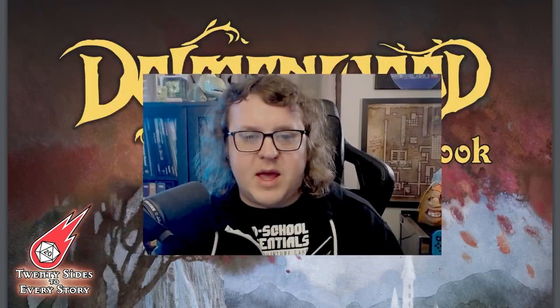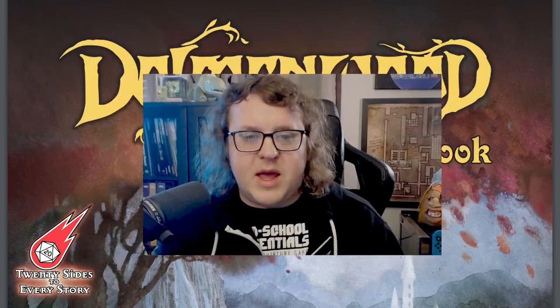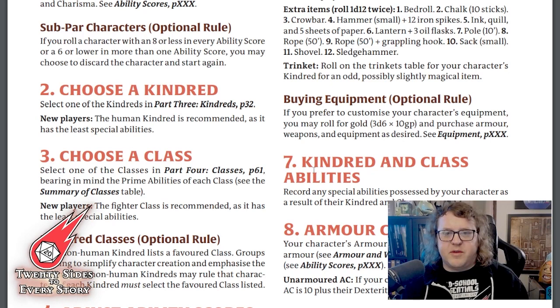Let's begin by taking a look at the general process of character creation. Character creation begins, as it did with Old School Essentials, with the core six ability scores of Strength, Intelligence, Wisdom, Dexterity, Constitution, and Charisma — 3d6 rolled down the line. This all remains unchanged. Next, we would choose a Kindred and a Class. Kindred is new terminology that Dolman Wood is adopting to replace the antiquated terminology of race. This is a departure from the default mode of Old School Essentials, where the race-as-class tradition was presented as the default.